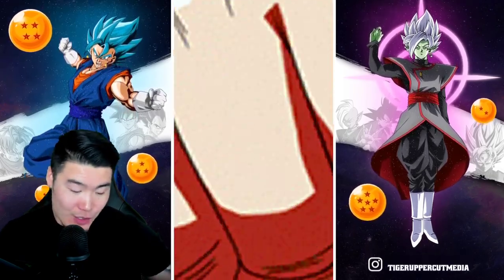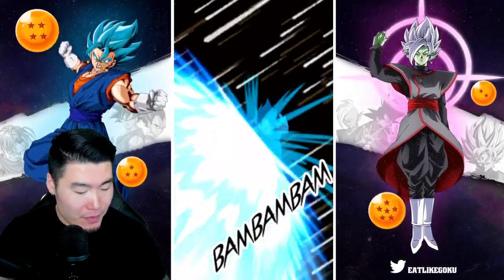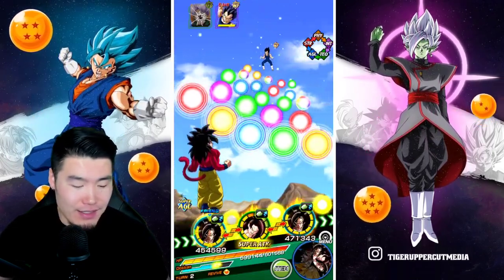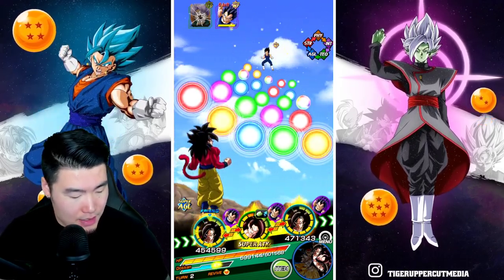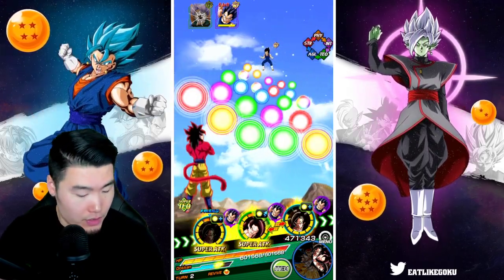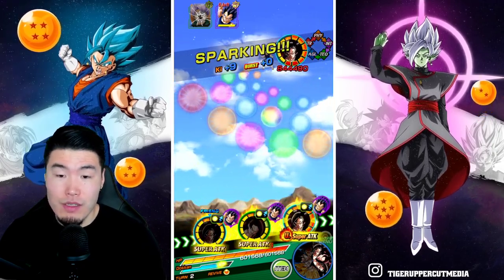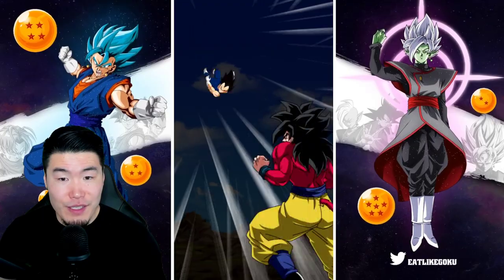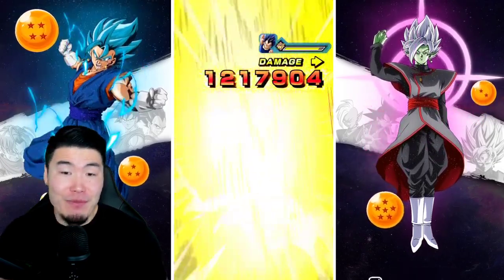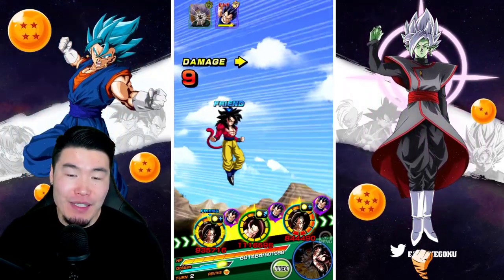I love this rotation. The Super Saiyan 4 Bardock and the Super Saiyan 4 Gohan together — it's just perfect. We can't get a 24k or even an 18k super with a friend Super Saiyan 4 Goku, but my Super Saiyan 4 Goku does get an 18k super. I'm not sure if this is going to be enough to kill Vegeta — I might need a third turn, which is shameful. It's really shameful. I'm sure you guys will allow me this one time.